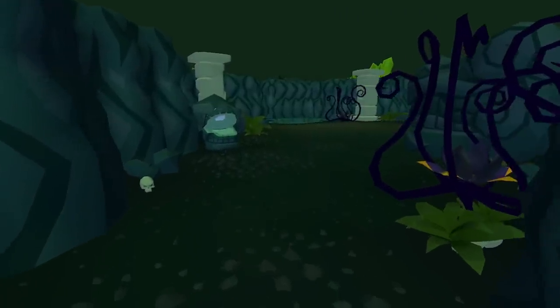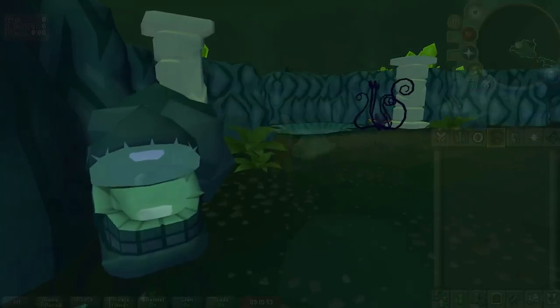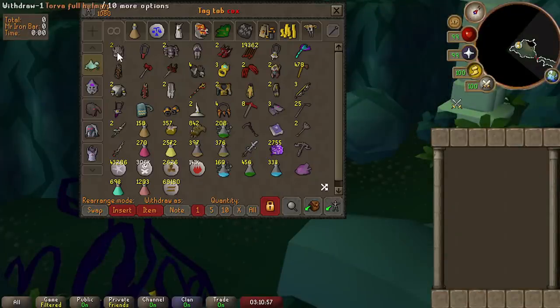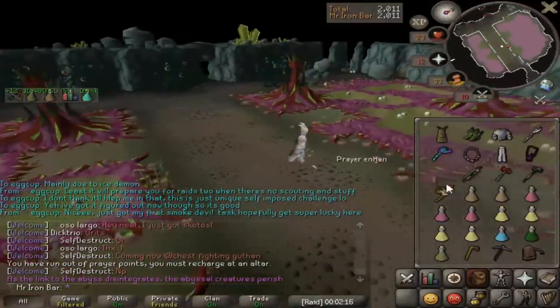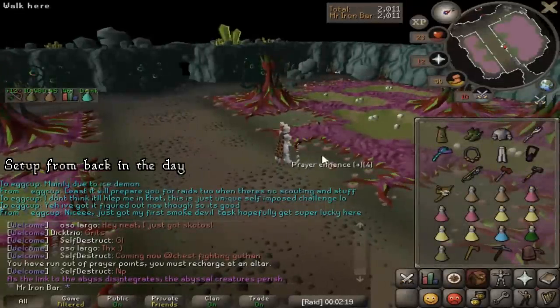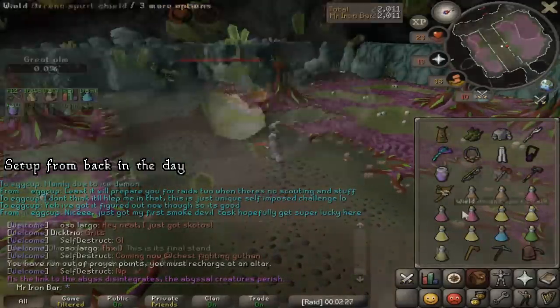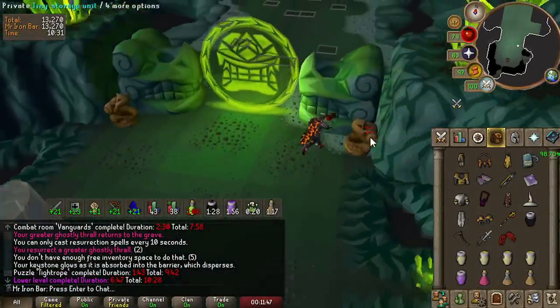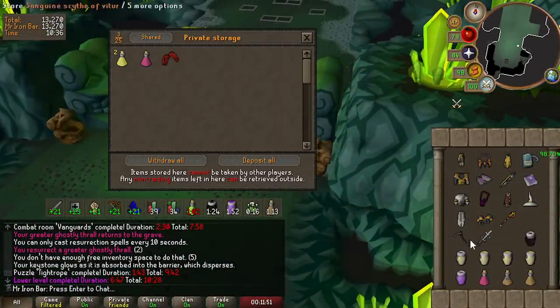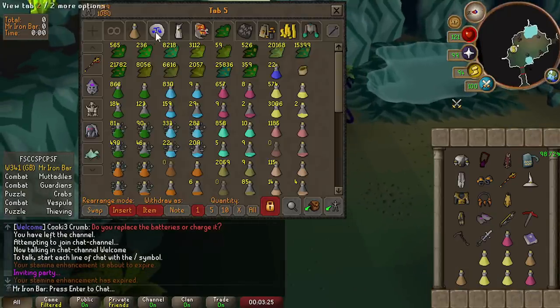I started doing Chambers seriously again after a CoX update last month. Jagex added a bank right before the start of the raid, making Chambers much nicer to grind. This has revolutionized how I do solo Chambers because in the past I would bring the same setup for every raid as I solo raided without using friends to hold the raid for me. Now I can customize my setup to better tackle specific raid layouts, speeding up every single raid significantly. Another update added permanent storages throughout the raid, meaning I can easily store supplies and pick up more potions from bosses.